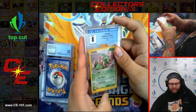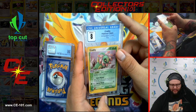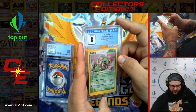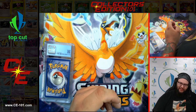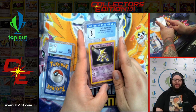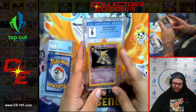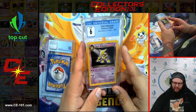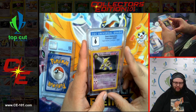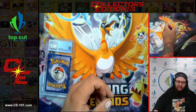Next up we have Cradily from EX Sandstorm, Holographic E-Reader series card. I believe this guy was heavily played at the time as well — pretty good card since active Pokemon can't retreat, and you could keep pulling up different Pokemon and poisoning them with his first attack. Kind of shenanigans.